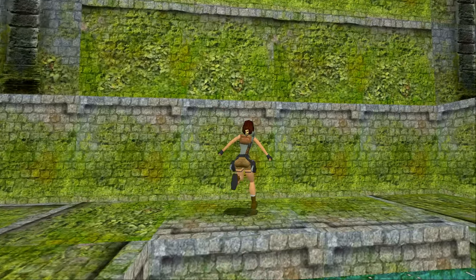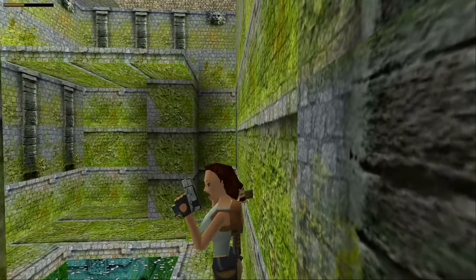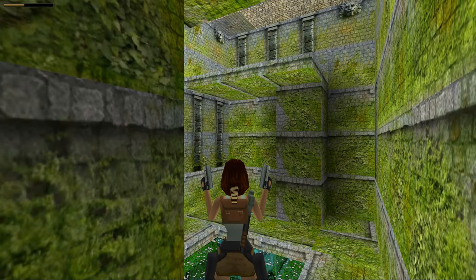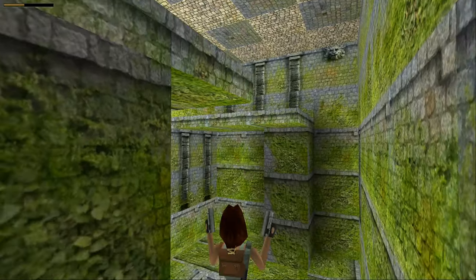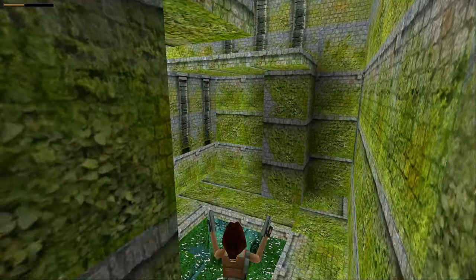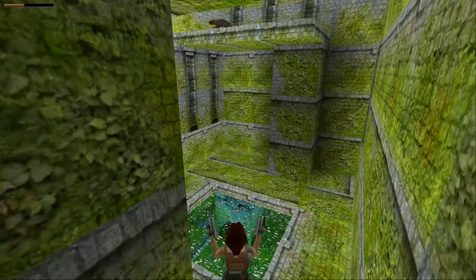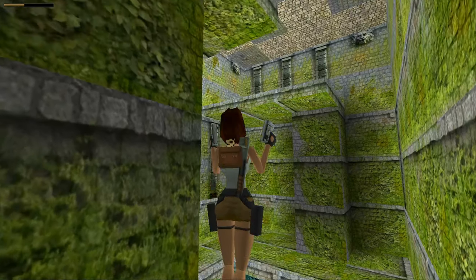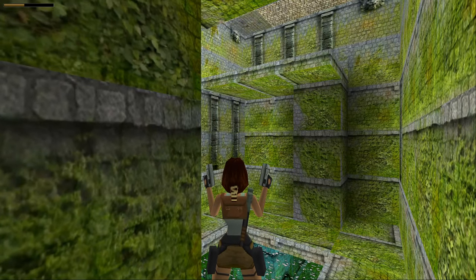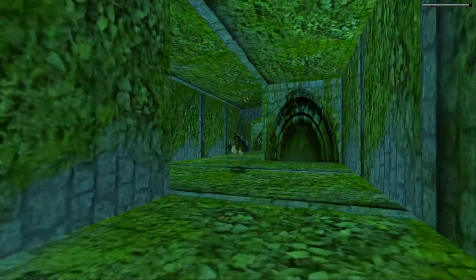There's not much that we can do in this room until we flood the cistern. But what we can do is take out one of the two rats by climbing up here and jumping and shooting, which will just make our life a little bit easier when we return to this room. Don't worry if you can't kill it, because they don't do very much damage.